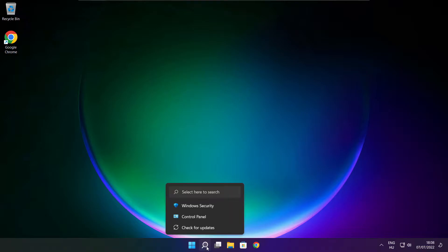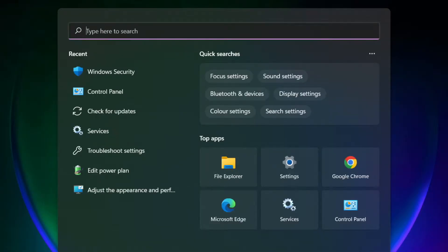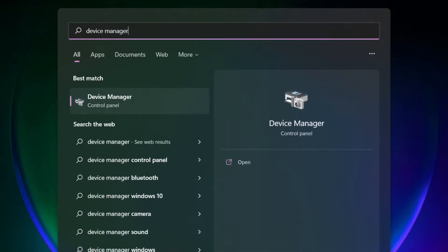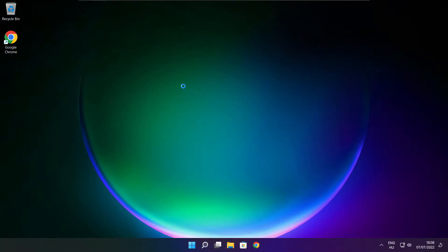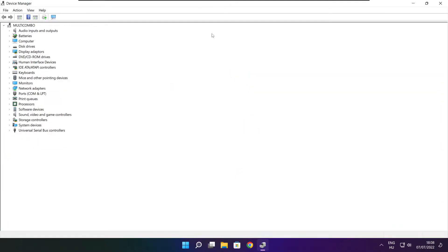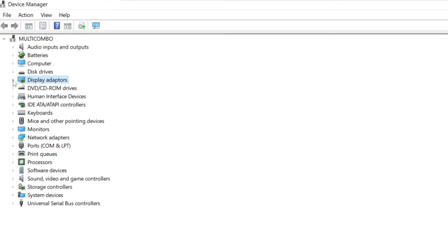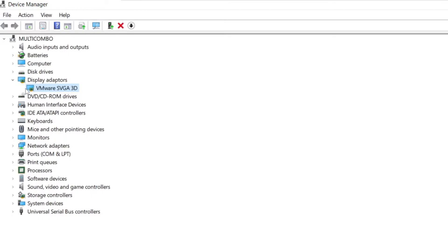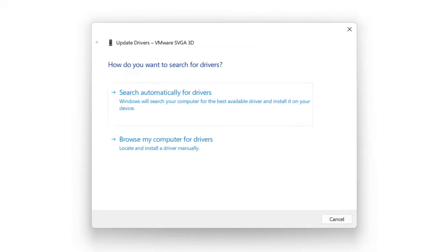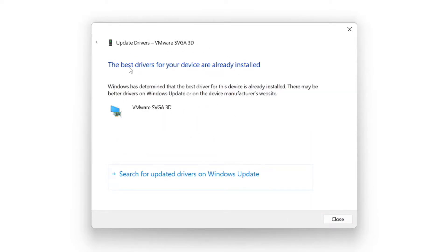Click the search bar and type Device Manager. Click Device Manager. Click Display Adapters and select your display adapter. Right click and update driver. Search automatically for drivers. Wait. Installation complete and click close.